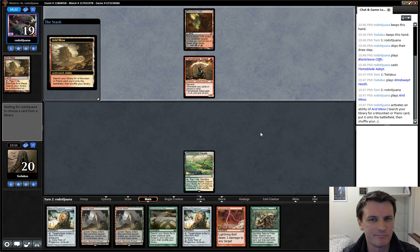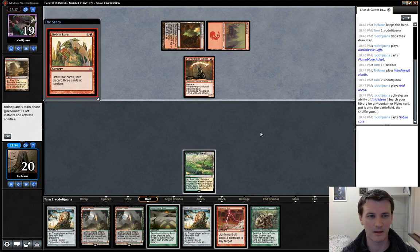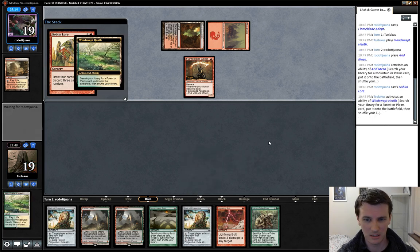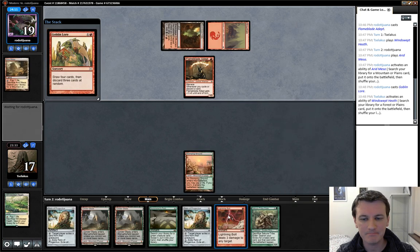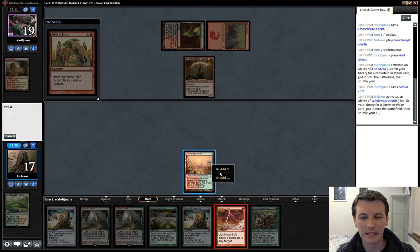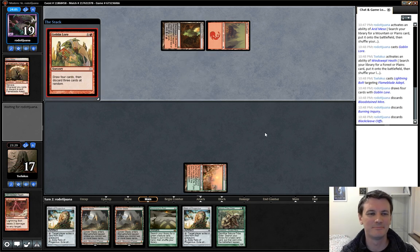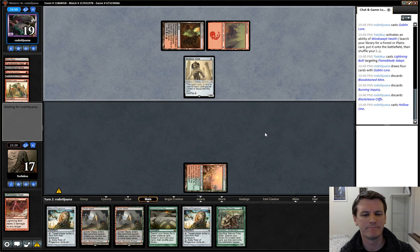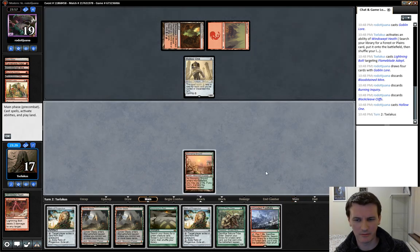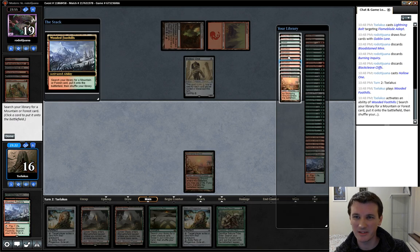If you resolve Primeval Titan you can't attack — he doesn't really have anything to stop you getting there except for Burning Inquiry. So we bolted — he grabbed three cards, we would have been taking four damage from the Flame Blade. Bolting — Usain Bolt. Big fan of Usain Bolt. He discarded a Burning Inquiry. Sakura-Tribe Elder is on route to chump and do exactly what he's supposed to do — effectively gains us four life and ramps us into four mana on turn three. Acid Moss could come off the top of our deck, or Chandra the Torch of Defiance.